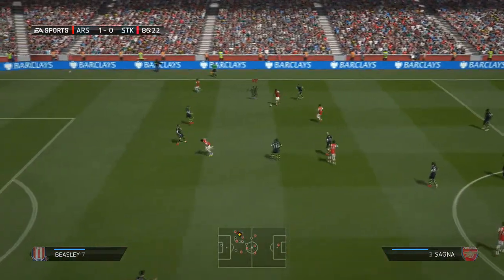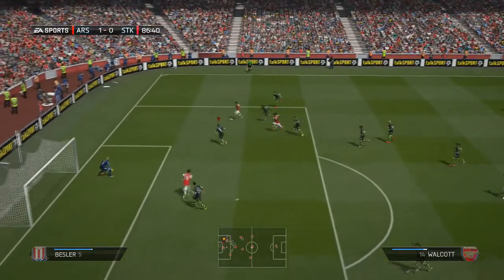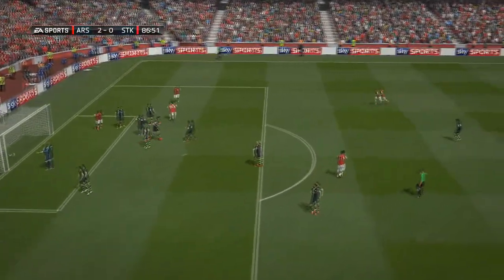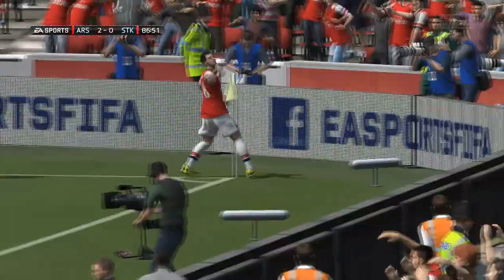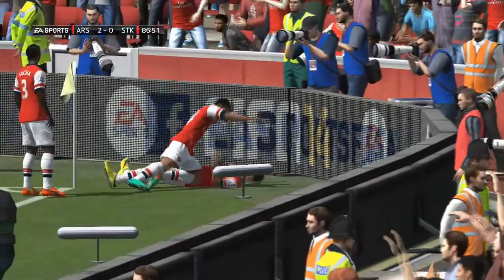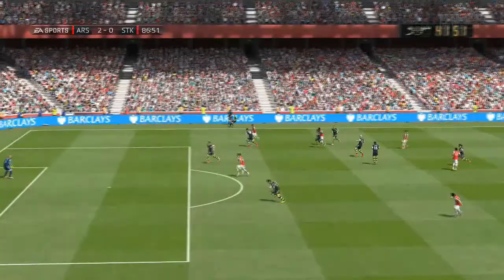Sogna presses up to intercept, played out wide to Walcott who uses his pace and strength to get by the defender. Crossed into Mandzukic and headed in. I really think Tim Howard could have done better to get that because it was just a weak header. This match was really unforgiving - I thought we could have deserved that equalizer, but they take the 2-0 lead and basically seal the deal right there.